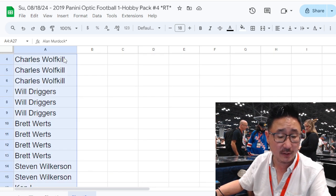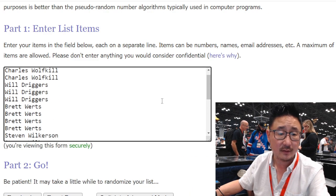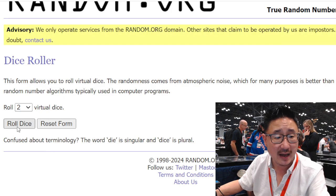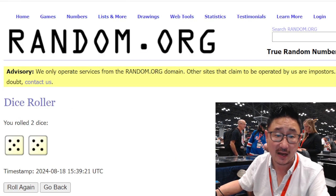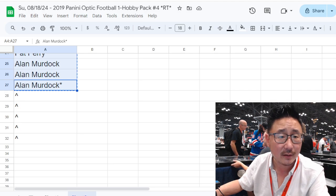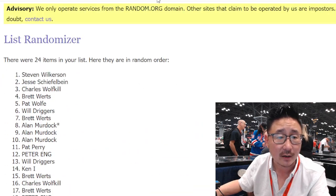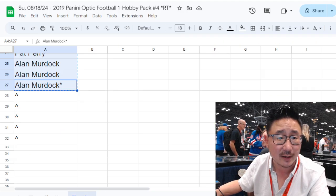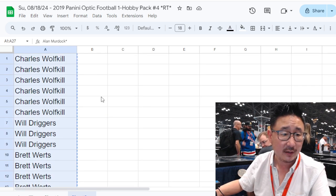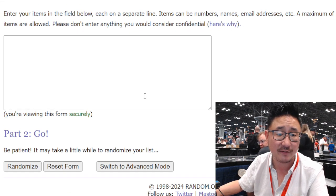Let's grab everybody's names and see who's going to get those extra pack spots. Top five after ten — five and a five, ten the hard way. I don't know if I grabbed everyone's names — sorry, I'm using different technology here. We missed some Charleses up top. There are 27 spots already, so we'll still keep the same dice roll: five and a five, ten the hard way.